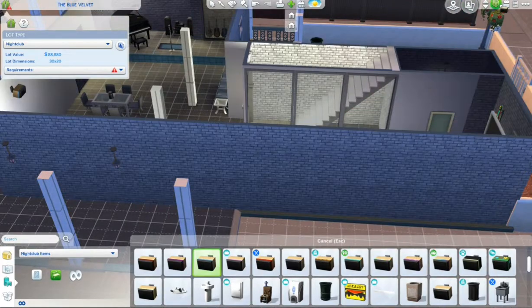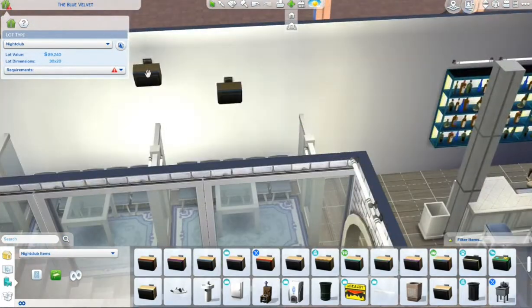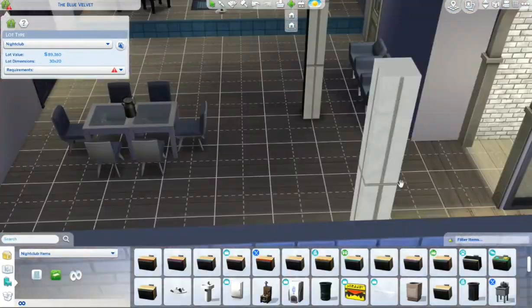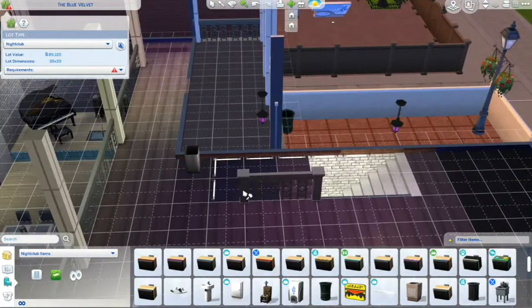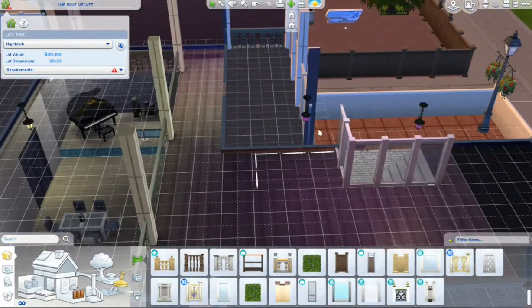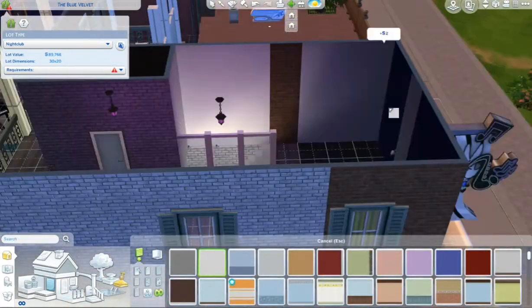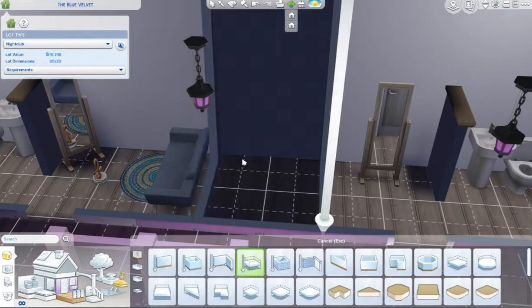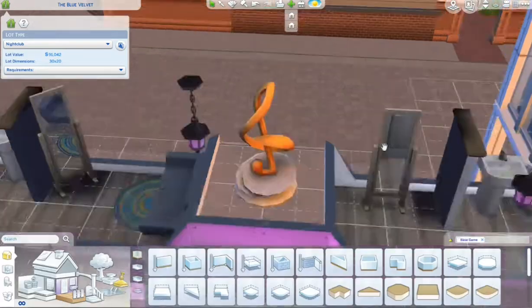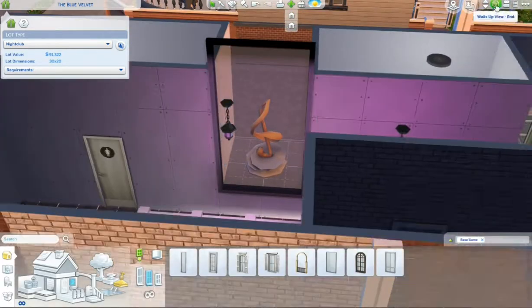I tried to do some decorations since I deleted all the jazz-type decorations except for the one on the billboard — I couldn't find anything from the base game to substitute that one. I put some speakers in so everyone can listen to the music. The second closet came about because you could see the LED light through the floor, so I just threw in another closet to cover that.